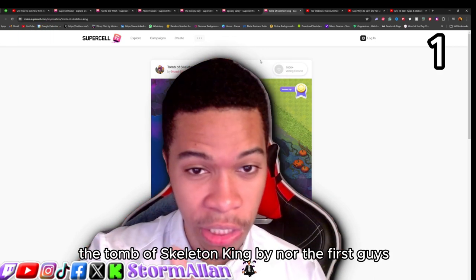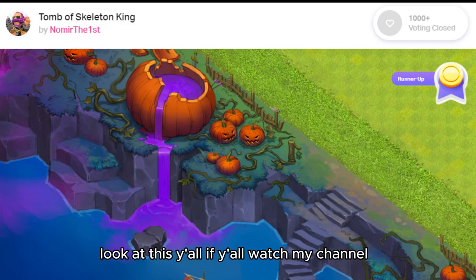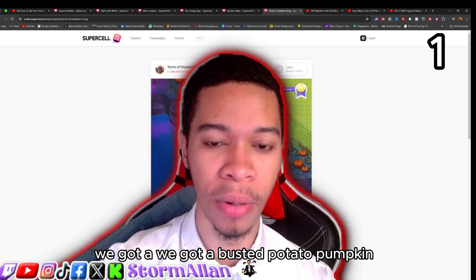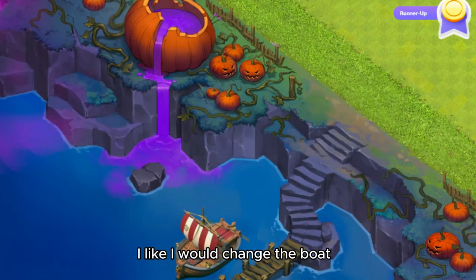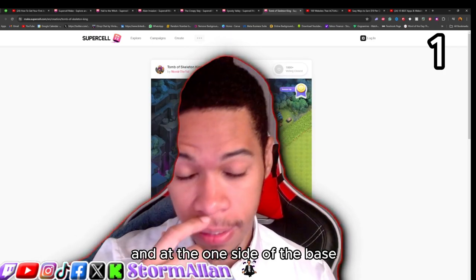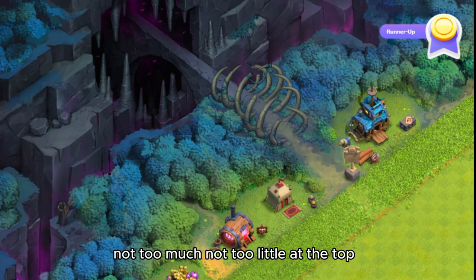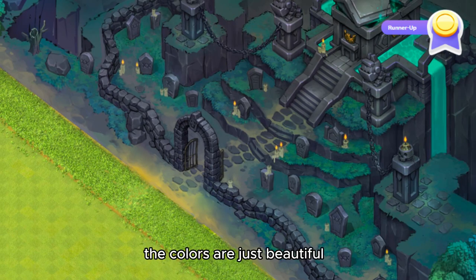Number one and runner-up for last year's Supercell Make competition is 'Tomb of Skeleton King' by Nor the First. If you watch my channel, you know I love the Book of Clash scenery and this reminds me of it. At the lake there's a busted pumpkin leaking two colors. It's a more colorful scenery — I might change the boat design. On one side of the base there's a little ridge going into the caves with a bunch of eyes, and the trees are slightly discolored. At the top there's a tomb for the Skeleton King with statues.